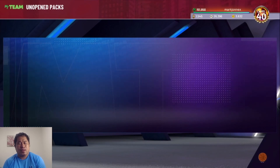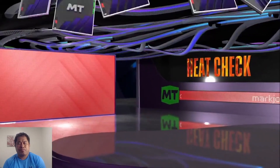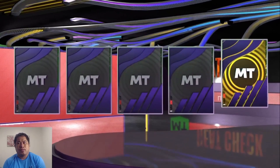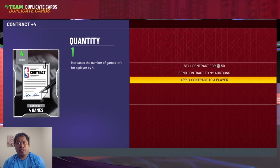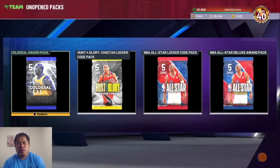Heat check deluxe pack — this is a guaranteed heat check player, so we need a popular heat check player. He's with the Charlotte Hornets. So our best pull so far is heat check Luka Dončić.